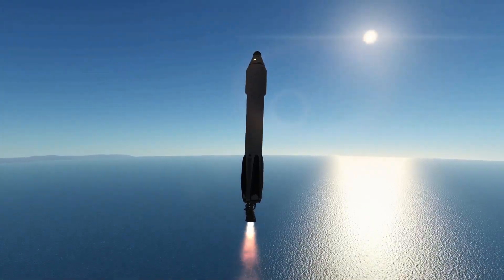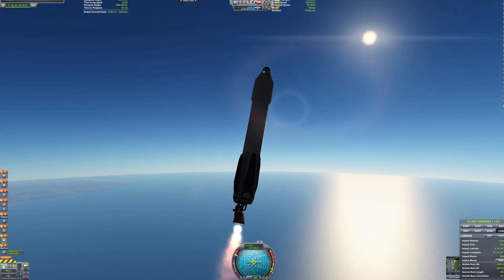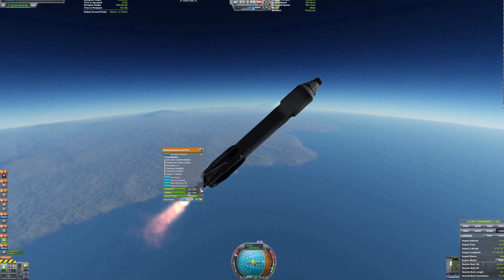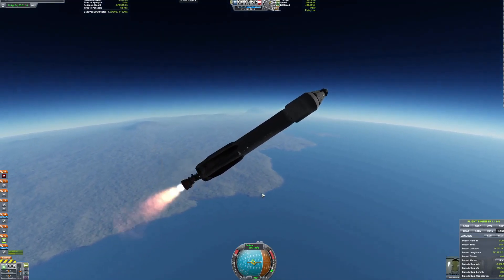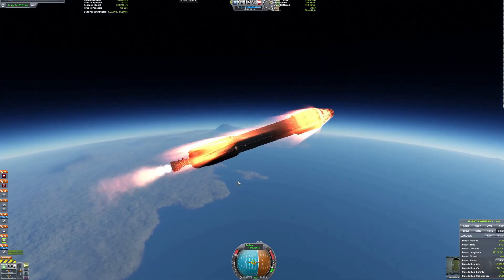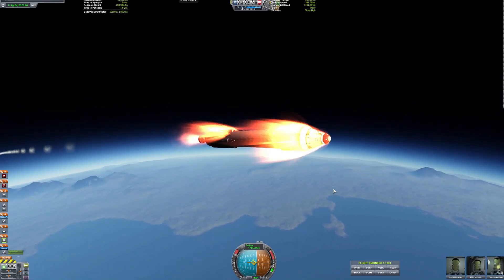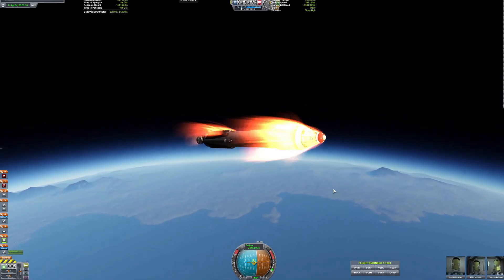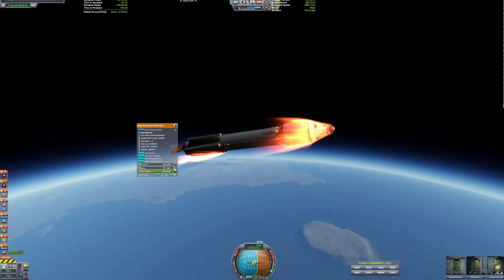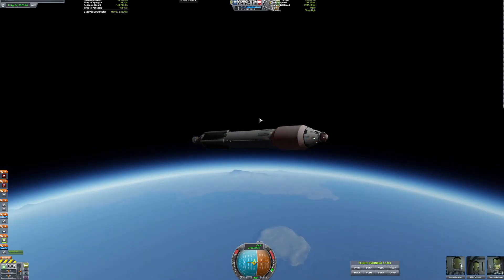Here is our resupply and recrewing mission to Taichi Station. It's going to dock at the docking arm we just installed this episode, which is pretty cool. It's a new reusable craft — I don't know the name of it yet, but if you guys would like to come up with a name, you can do that.